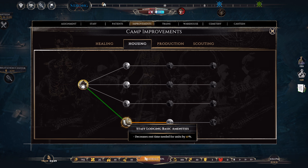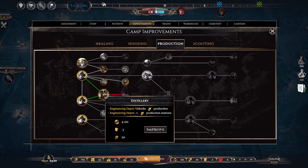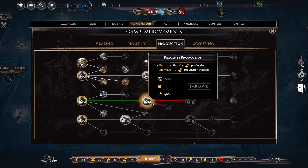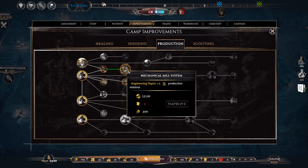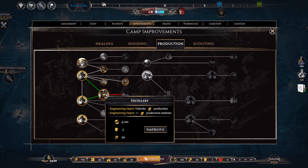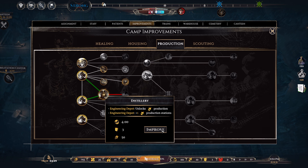Medics, engineers, production - I really need better production now. We will need alcohol. Increases production speed by 20.5%, that's quite good. Half ration, normal ration - yeah, that would be good. The problem is with all of these production stations, you need engineers for it. So right now we have four engineers and four stations, and with this it's going to be another two stations. But at least we'll be able to produce alcohol and then the other medicine we need. So I'm going to make the distillery for now.